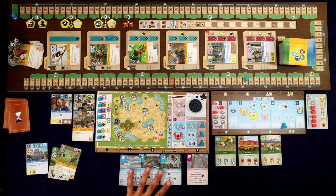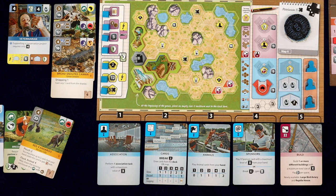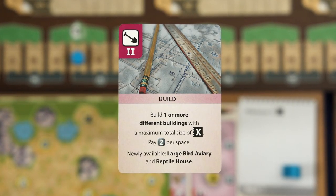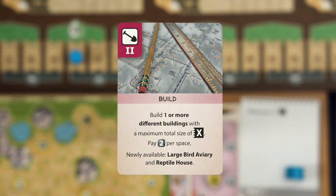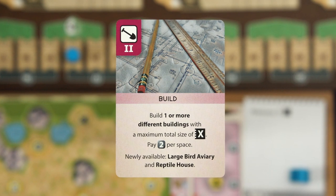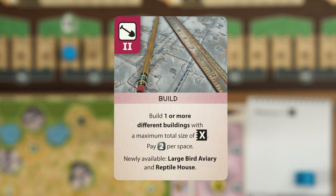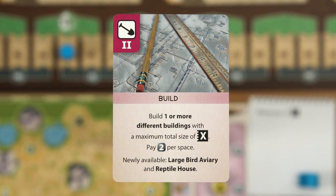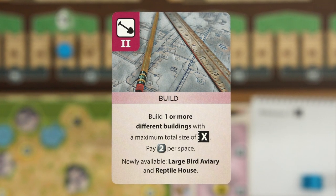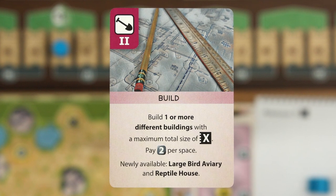Now that we have our build turned over, it does some special things. The first thing is we can now build more than one building - we can build a bunch of smaller little buildings. The maximum total can't go above whatever slot we're in, in this case five, and it still costs two bucks per space. It also lets us build some special buildings including the large bird aviary, and more important to us - the reptile house. And that's what I want to build.